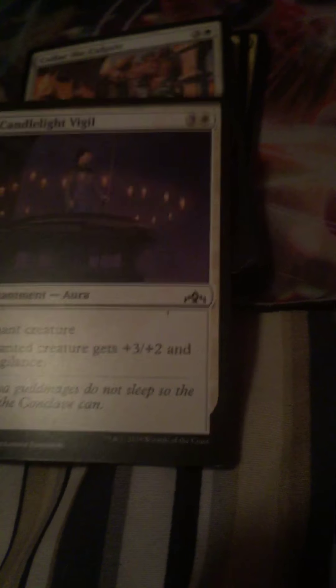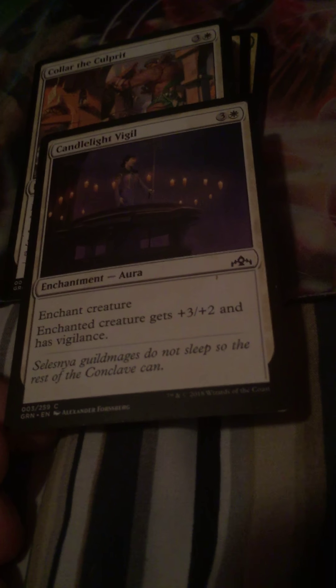That was my pool and my deck for Guilds of Ravnica. Now we're going to go on to the cards that were donated to me. So some of them are Candlelight Vigil - good enchantment aura, gives pretty decent stats and abilities.